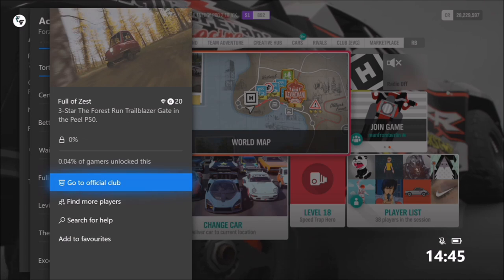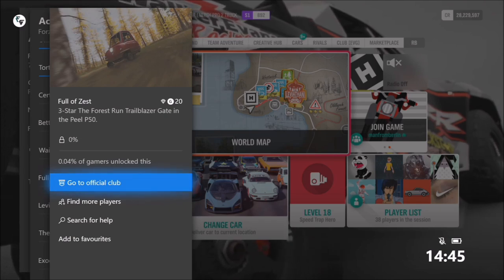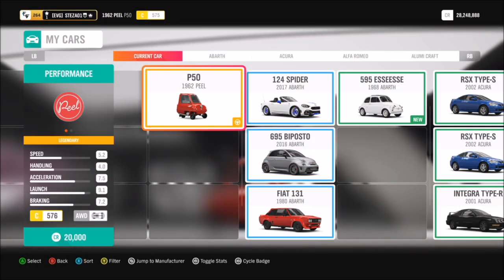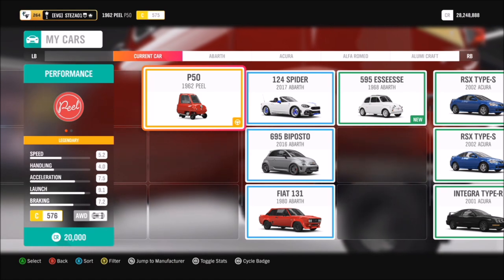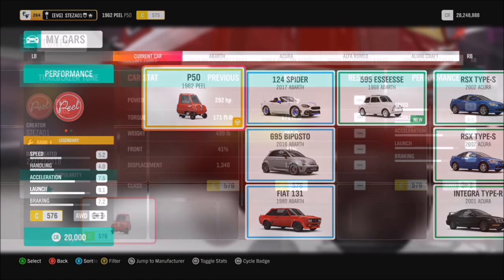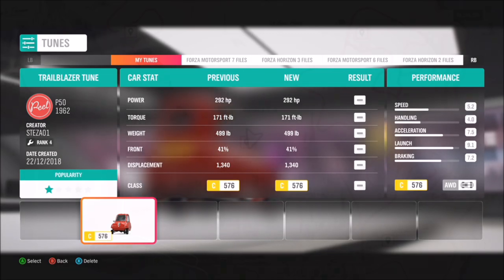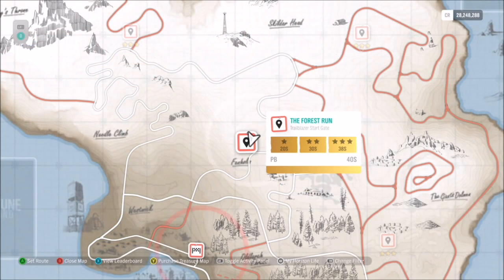We're going to start with the hardest, trickiest one — three-starring the Forest Run Trailblazer Gate in the PLP50. This is the hardest one but I'm going to give you some tips to help make it a little bit easier. You want to start off in the 1962 PLP50. I have made a tune for this one called Trailblazer Tune, and it will help you.